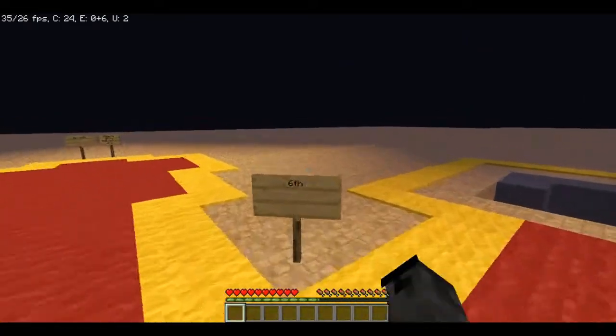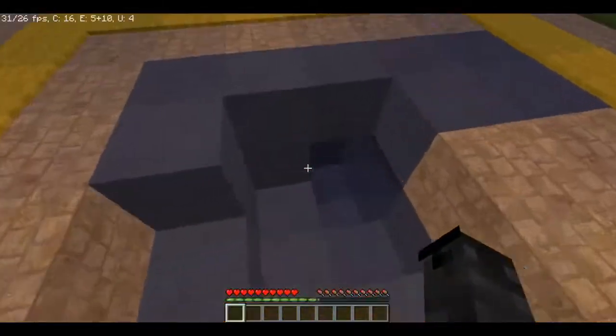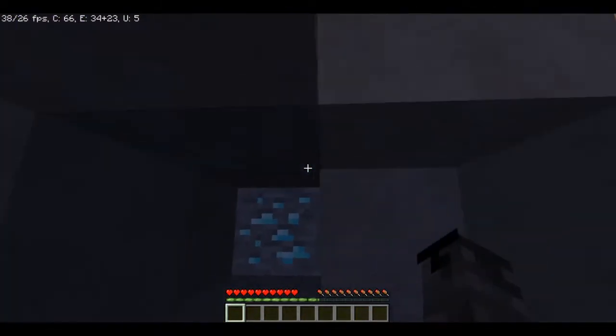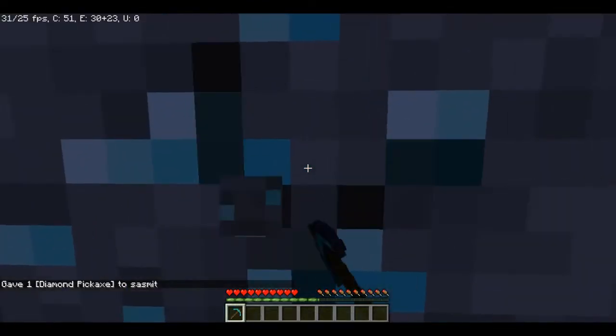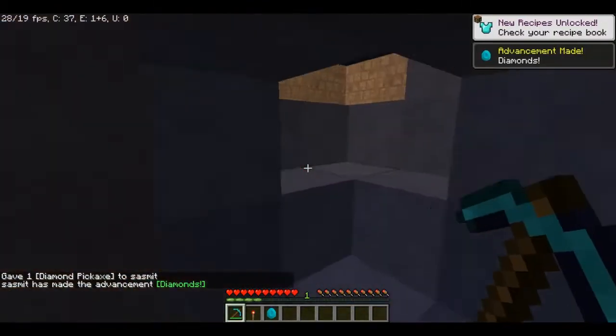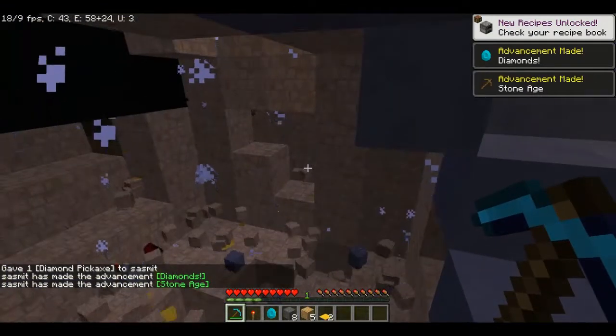The sixth trap is the mine bomb trap. You go mining in a cave, you see diamonds, you have a diamond pickaxe, you mine this — and suddenly you earn some XP points and you see some things happening.